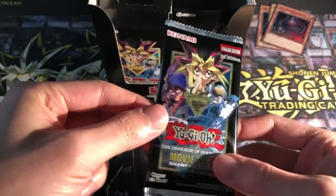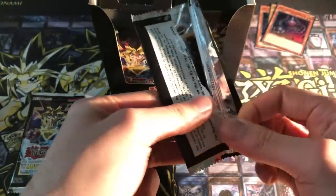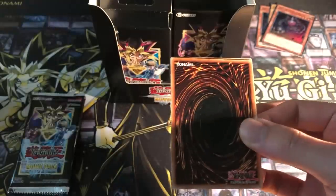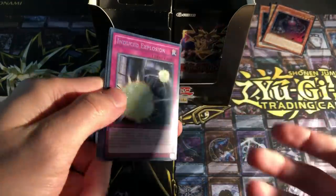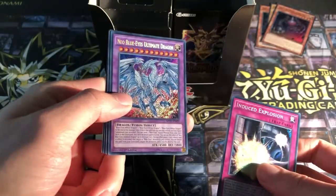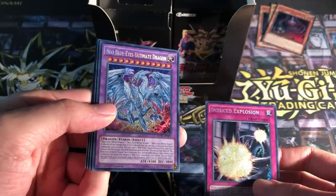Now obviously all these packs are Secret Rare. These packs are really cold because they were just delivered — it's very cold right now in the UK, you can feel it on the boxes. Induced Explosion Secret. Oh, Neo Blue Eyes Ultimate Dragon Secret. Wow, this looks amazing.